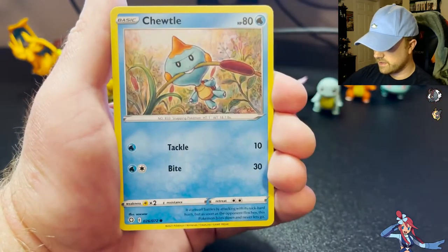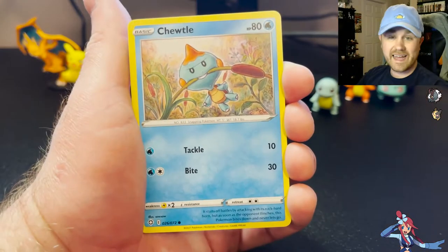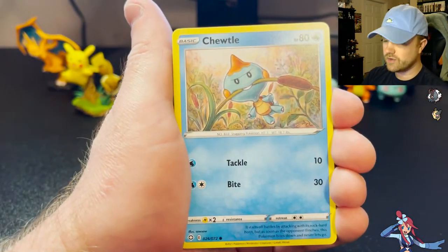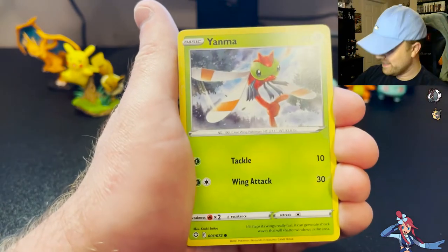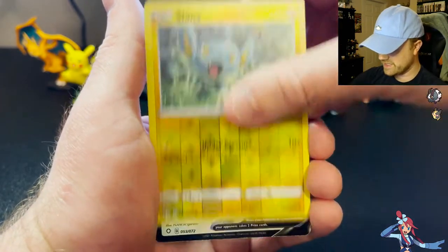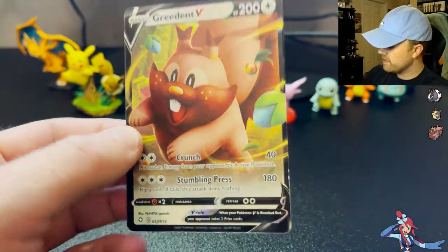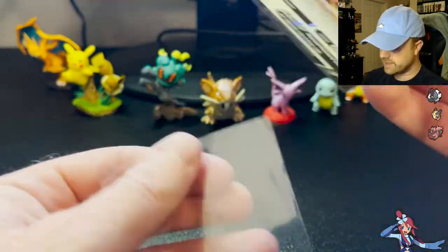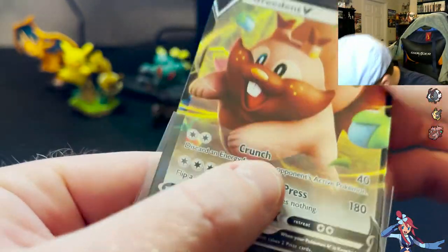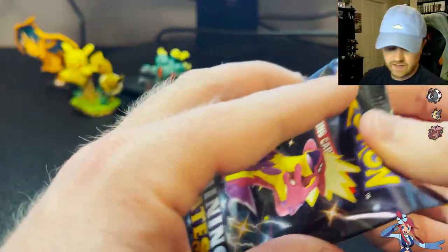Pack five: Team Yell, Cufant — then we had a breakdown, I got attacked by my light. Maybe that was Charizard bringing down the house. Chewtle, Fionma, Morpeko — this one did have the fire energy in it, that startled me — Shinx, and Greedent V. We've hit on every single pack. Greedent V is coming in. If you play Sword and Shield, you know he falls out of trees and attacks you viciously if you take his berries. Not very fun.